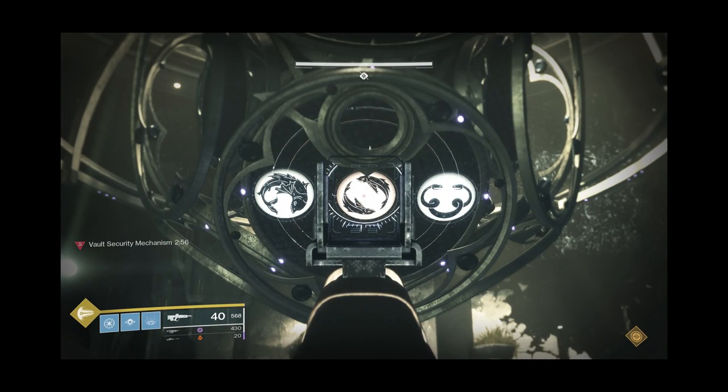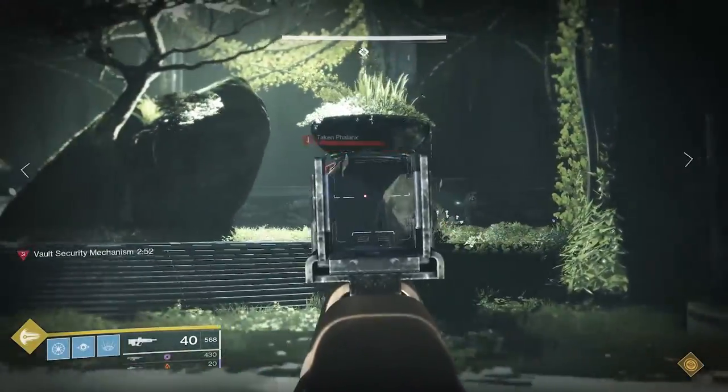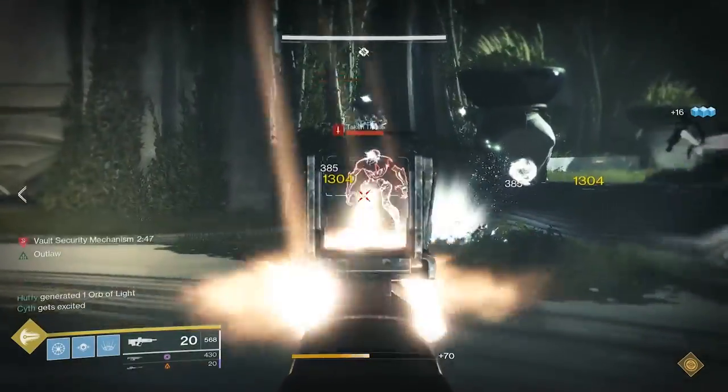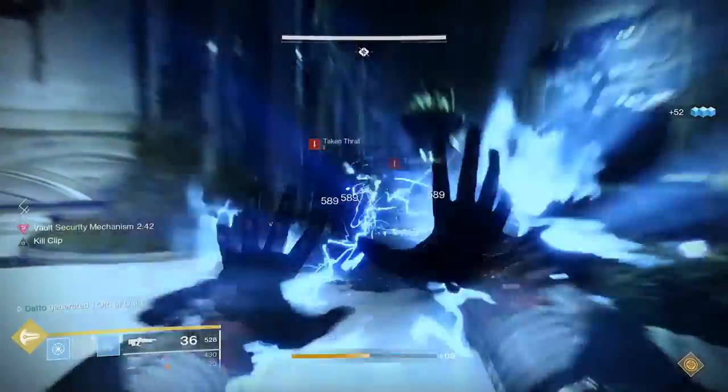You can start callouts from anywhere in the room, but my team usually likes to start with the middle lock, aka Temple side, just for consistency. The first player will look at the middle icon they have and ask the other 2 players if they also have that icon. If one of them does, they will mention what side that icon is on — left or right. If it's on the left side, then that lock is a Penumbra lock. If it's on the right side, it's an Antumbra lock. The person who responded then asks who has their middle icon and determines what kind of lock they have, and same for the 3rd.